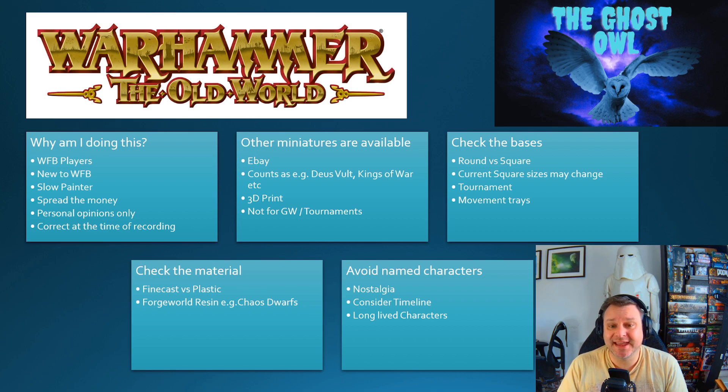When looking at Games Workshop models on their website, check the bases. Some will have round bases, some square. We know Warhammer: The Old World will use square bases, but there will be some base size changes, so keep that in mind. If you're playing at home or at a local club, it may not matter as much, but for tournaments you'll need the correct sizes. In a rank-and-file game, movement trays can mitigate a lot of base issues.